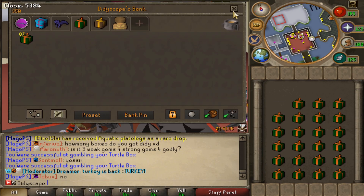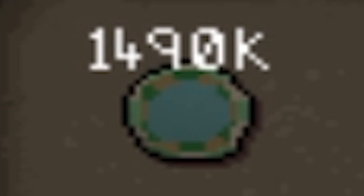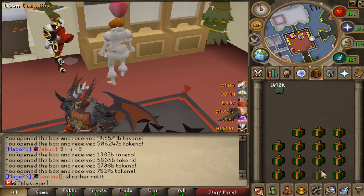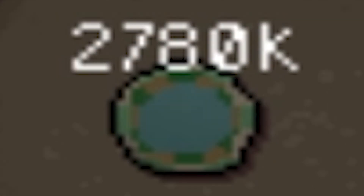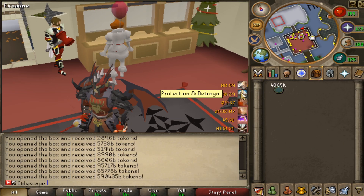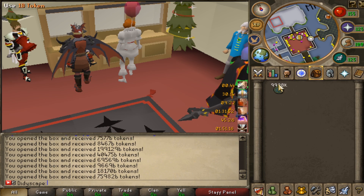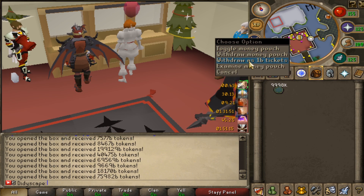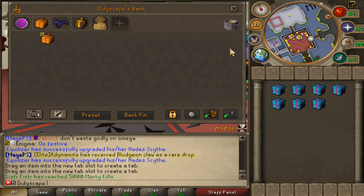Moving on to the cash boxes - these only give cash, kind of in the name. Holy shit, look how much money we're getting! These are OP, I don't even know how much money we'll have by the end of this. We tried to make it to the green cash stack but just missed. We made just about 10 quadrillion from them. Let's move on to the pet boxes.